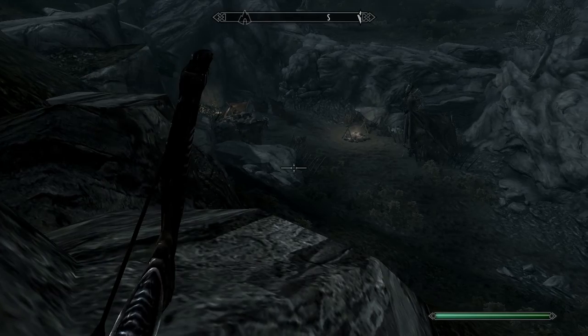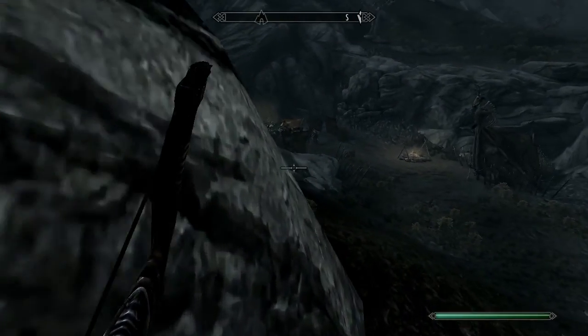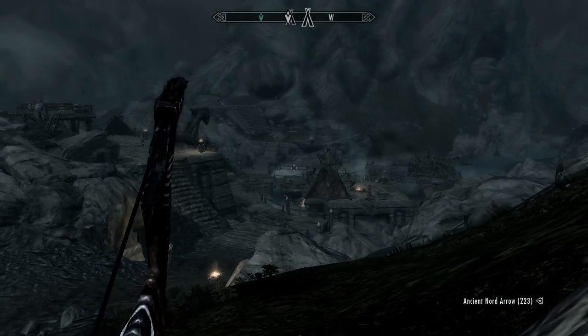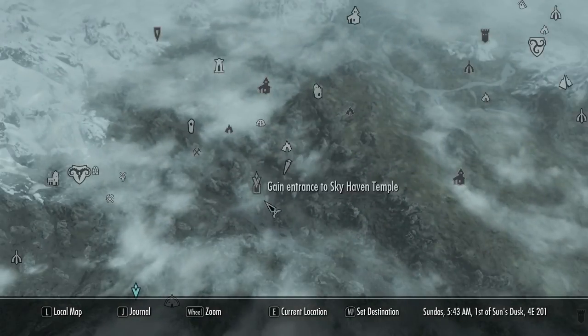Later on I'll show you my perks, my skills, and more of my equipment. Right now I'm just using an ebony bow that's upgraded a bit. And right now I'm in — well, I'm doing a quest right now.